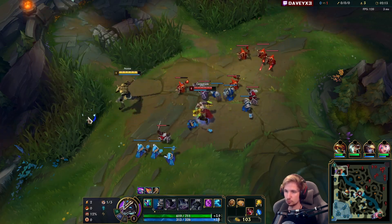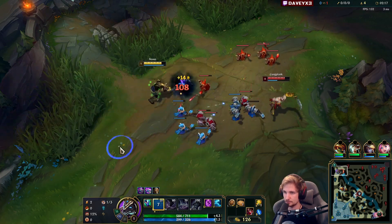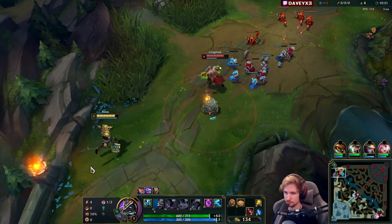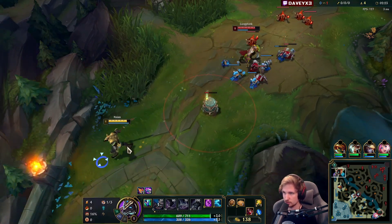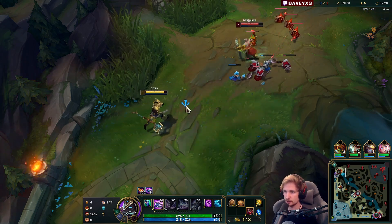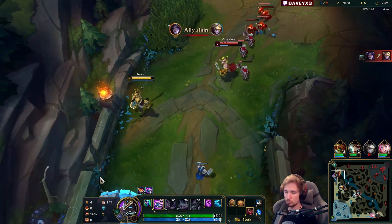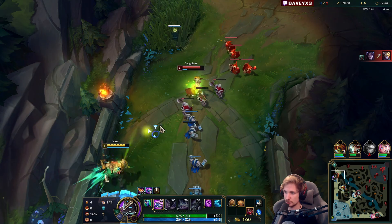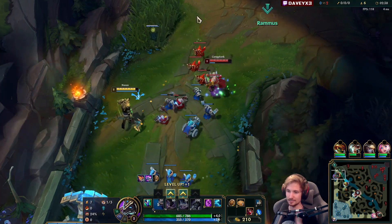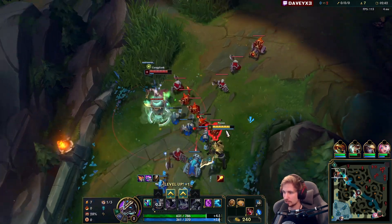We will stomp him really hard once we get level six and a couple items. The strategy is we're probably going to rush as much ability haste as we possibly can, which means we're going to delay on the Sheen for a little. We'll be going for Lucidity, Kindle Gem, Warhammer, and all that stuff. We're going to be speedrunning the highest stacks we can have on Nessus in the game.